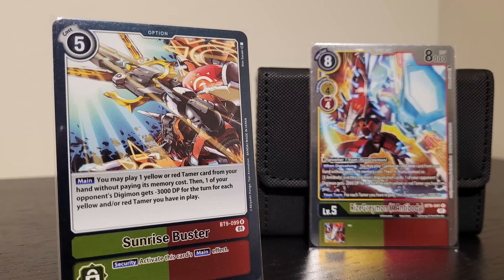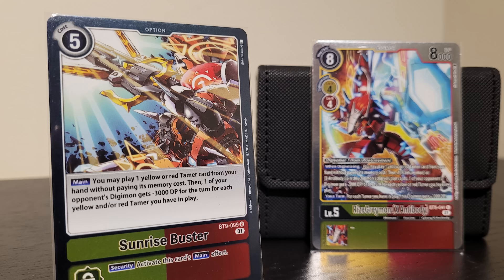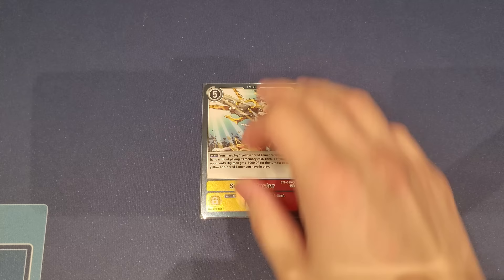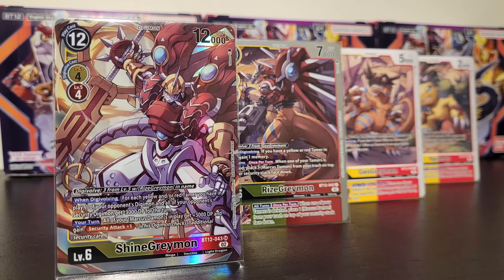We also play Sunrise Buster — RyzeGreymonX's signature move. It lets you play a red or yellow tamer from your hand without paying memory cost, then minus 3000 DP to one of your opponent's Digimon for every tamer you have. You can rack up a huge DP reduction, really great for deleting something big. That covers all 50 cards in the main deck.